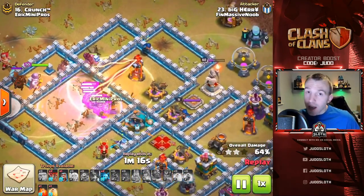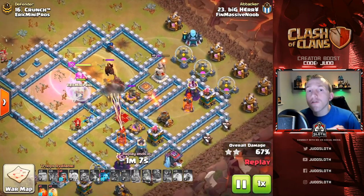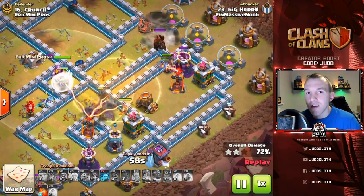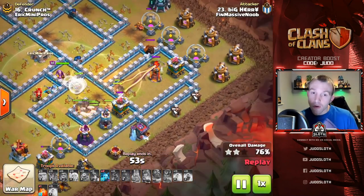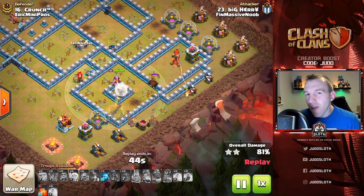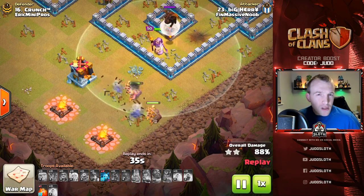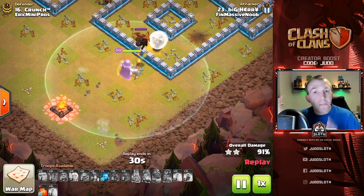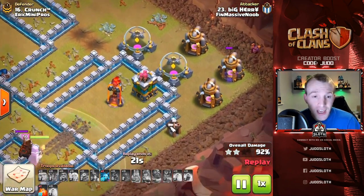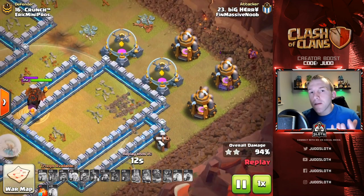Very much like whether you use all hog riders or all miners, heal spells are going to be your best friend — use them in areas of splash. If you want to use a rage spell, the center of the base is often best, basically anywhere with high HP buildings. You might plan to use the rage on the Queen, then not need it, or if the Queen goes down you can use the rage on your main troops. One of the strengths is that due to the AI being slightly different, the troops split up, but as long as you've created the funnel they generally stay together. It's very similar to a queen charge miner but you're using both troop types to get the added benefit of each.